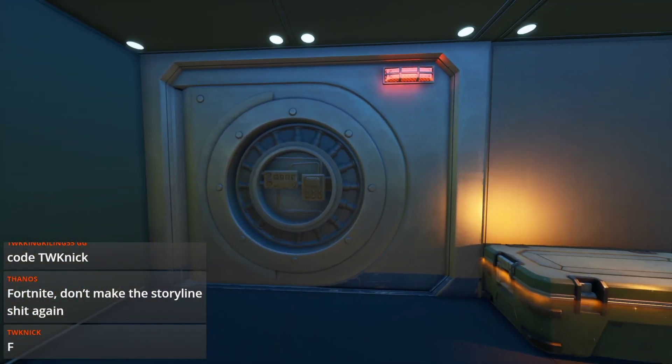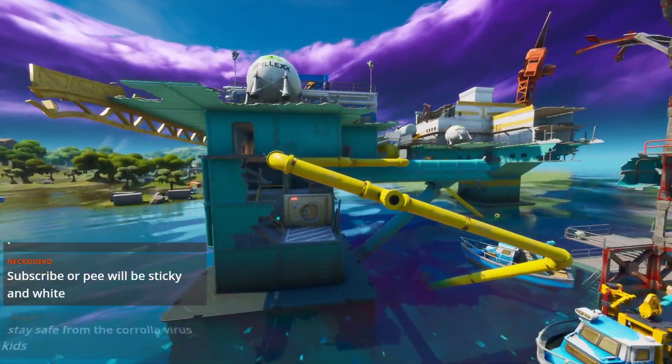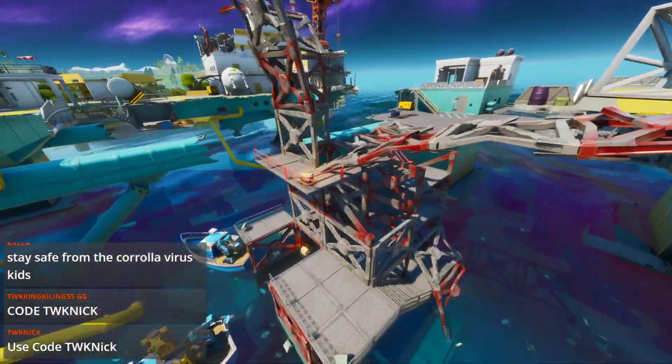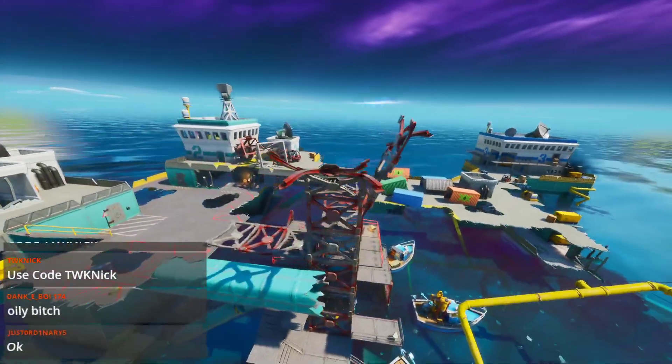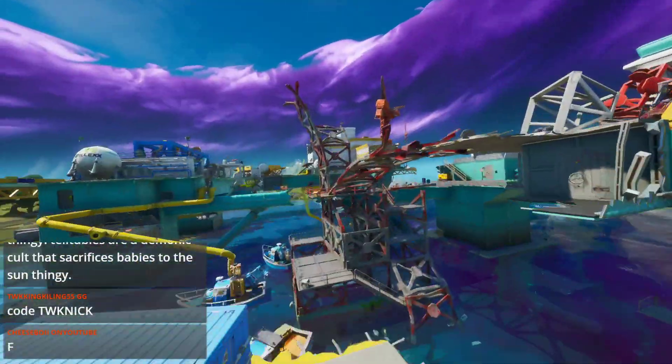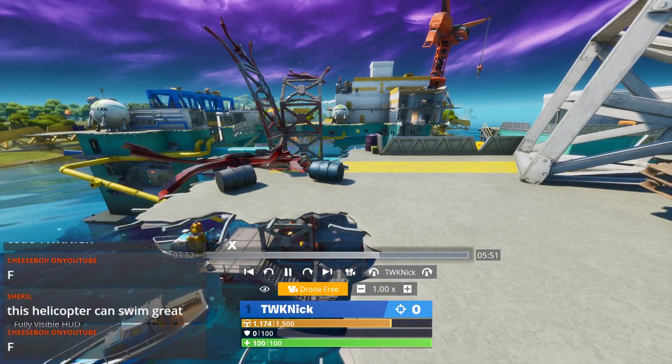The vault is still there, so if you drop at the oil rig you can still get into it — the loot from the vault is still here, don't worry about that. That was something I was worried about when I first saw this. This is what the oil rig now looks like — it is just completely destroyed.